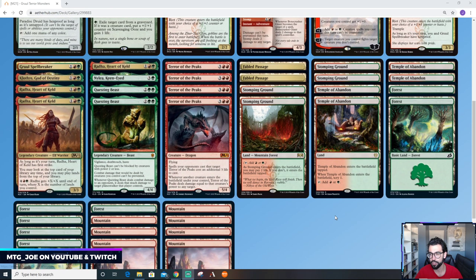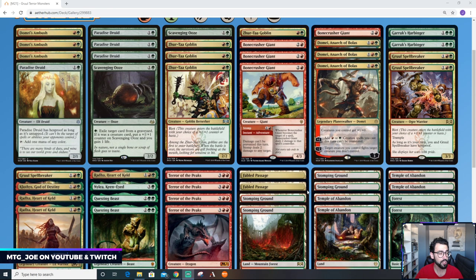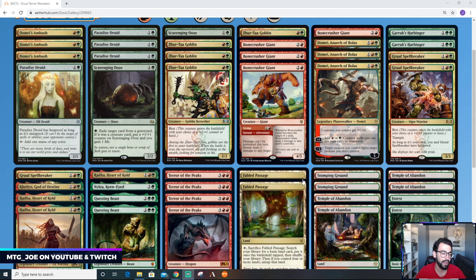For the mana base, we've got some Fabled Passages, Stomping Grounds and Temples, and then just a bunch of basics. So that's pretty much the deck. Let me know what you think, if there are any other decks you'd be interested in seeing, or if you have any suggestions for this one. Otherwise I'll catch you hopefully on the 24th. Appreciate you stopping by, and have a great one.